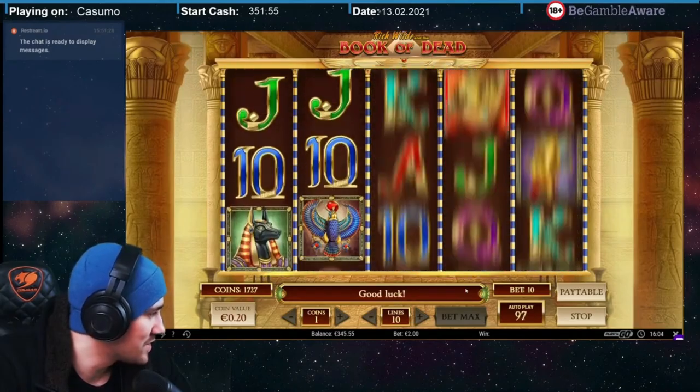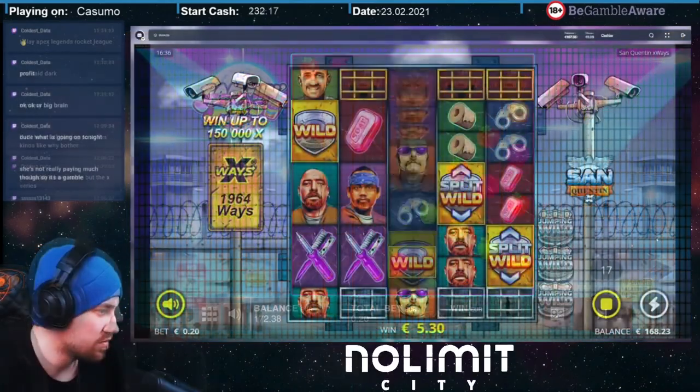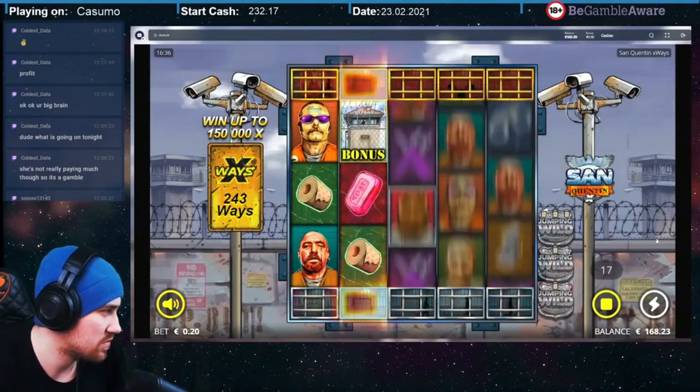I always wanted to try slots from such developers as Play'n GO, Push Gaming, and No Limit — and Kazuma has them all. That's just the start of it.